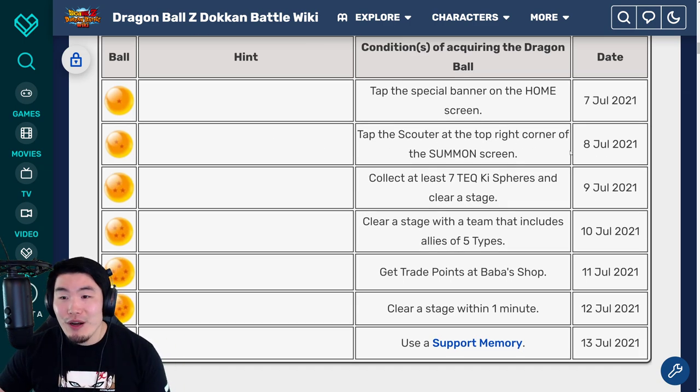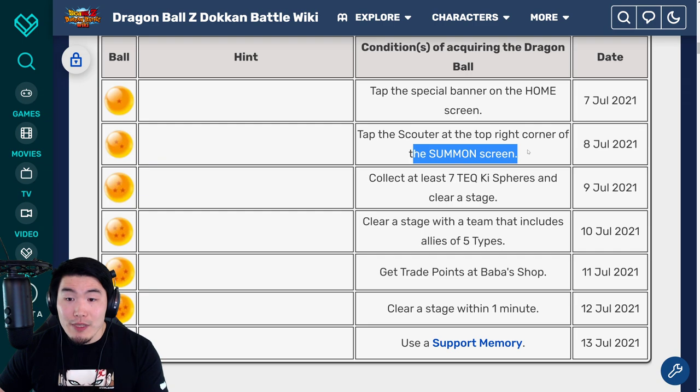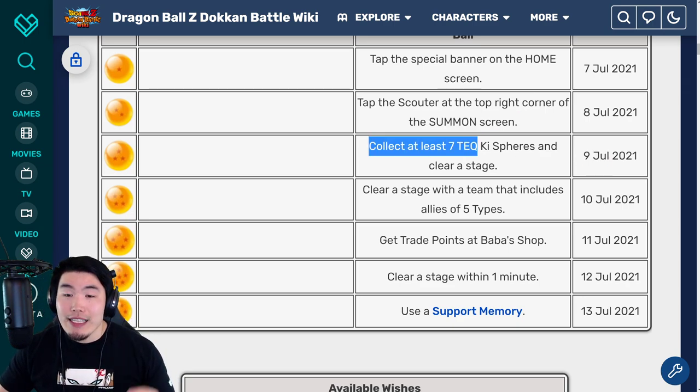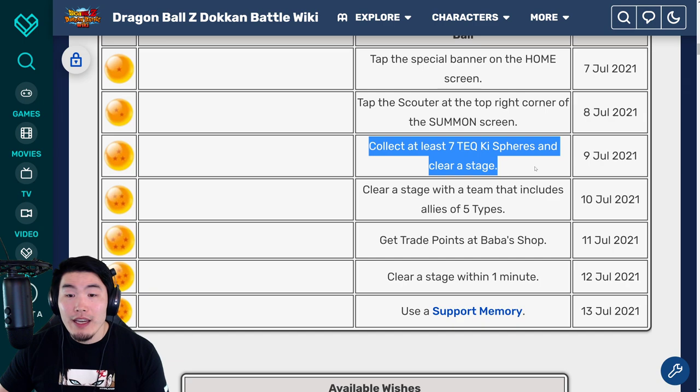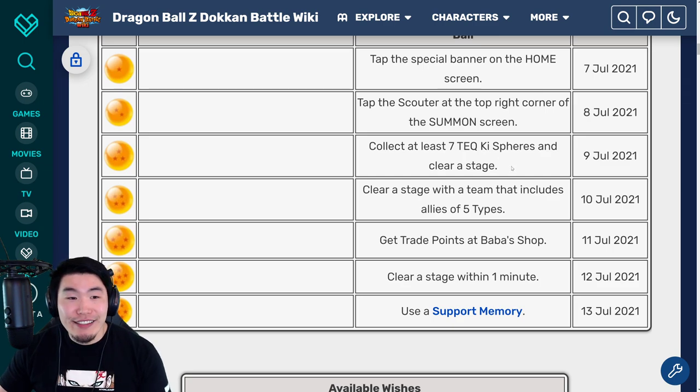For the two star ball on July 8th, tap the scouter on the top right corner of the summon screen. So go to a banner on the summon screen, click on the scouter, and you'll get that two star ball. And then for the three star ball available on July 9th, you have to collect at least seven TEQ key spheres and clear a stage. Pretty self-explanatory — maybe to guarantee it, just bring an orb changer or an orb changing item that changes TEQ key spheres, and get your three star ball.